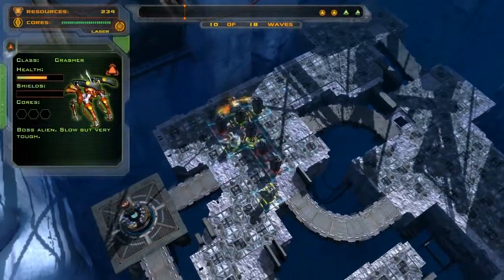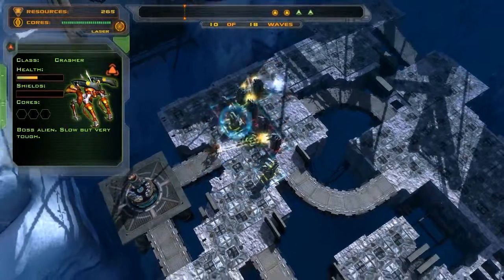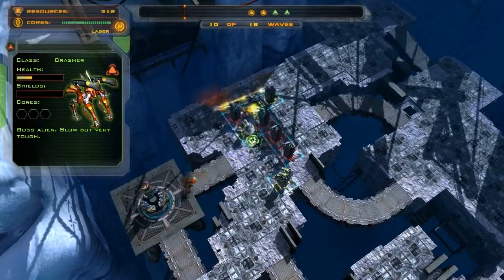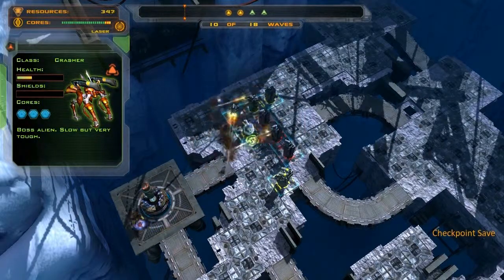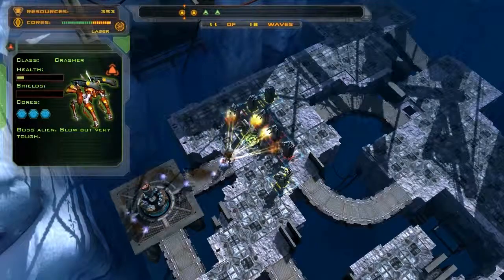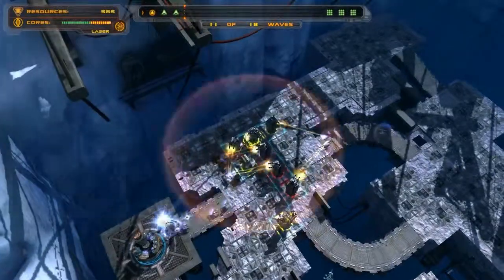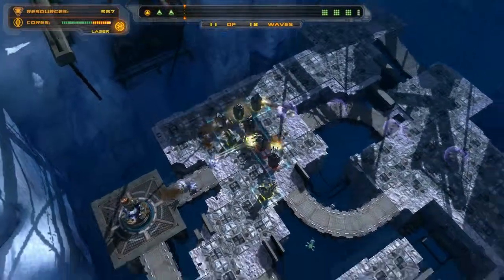Let's get this boss — should be easy enough. That temporal tower does a huge amount towards helping with the crashers because they move slowly anyway, so once they hit a temporal tower it's very effective. Yeah, this is how you do it.